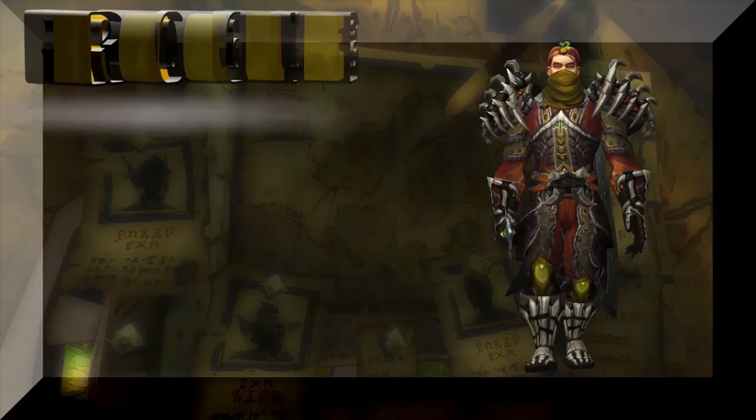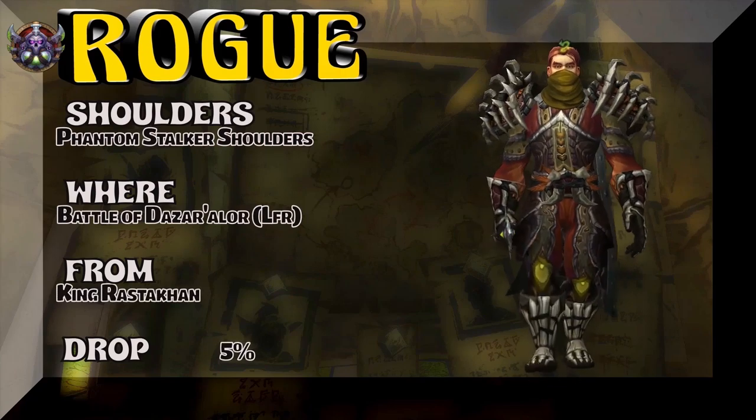If you want to pick up the shoulders, you're going to have to head over to the Battle of Dazar'alor — the LFR version, King Rastakhan — 5% on the drop rate to get the Phantom Stalker's Shoulders.